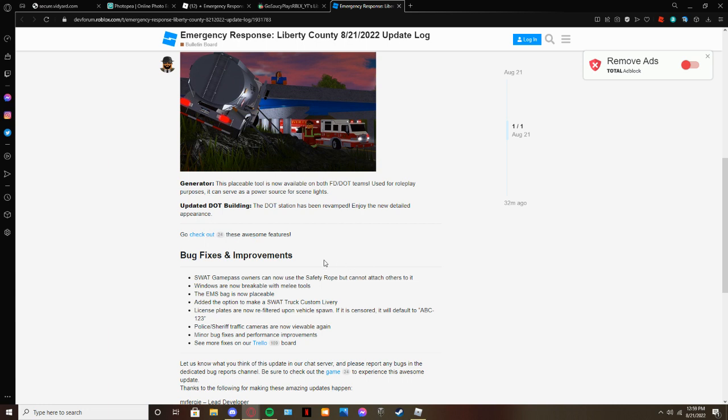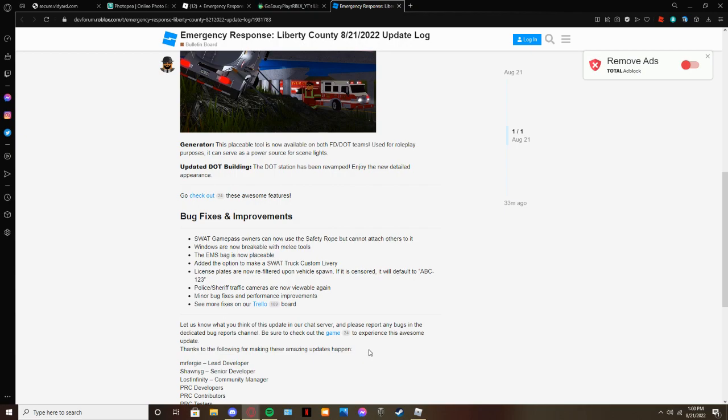It says right here: SWAT game pass owners can now use the safety rope but cannot attach to it. Windows are now breakable with melee tools. The EMS pack is now placeable - oh my god, we can finally make SWAT truck liveries! Yes, let's go! License plates are now re-filtered upon vehicle spawn - if it is censored, it will default to ABC123. Police/sheriff traffic cameras are now available again. Minor bug fixes and performance improvements - that's really it.